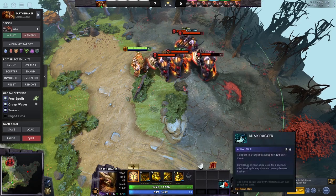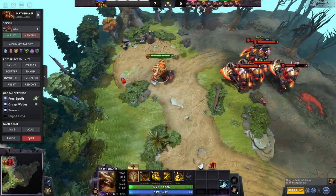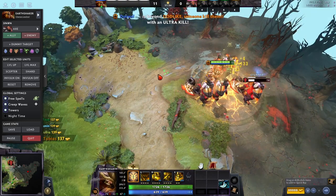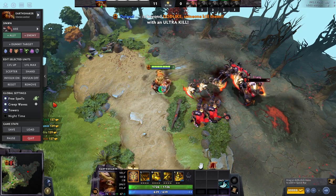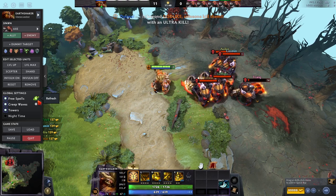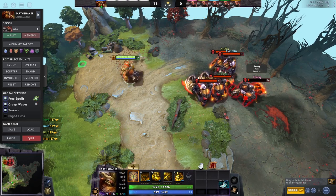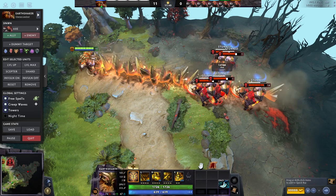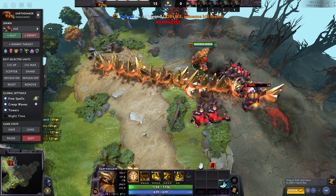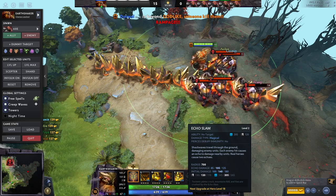With five heroes around, Echo Slam kills all of them — it does massive damage. And if there are creeps or illusions, you do even more damage. That's why you want to sit back and bide your time. Maybe you have a Dark Seer who vacuums, your support, then you jump in with your blink, Echo Slam, and kill half a team.